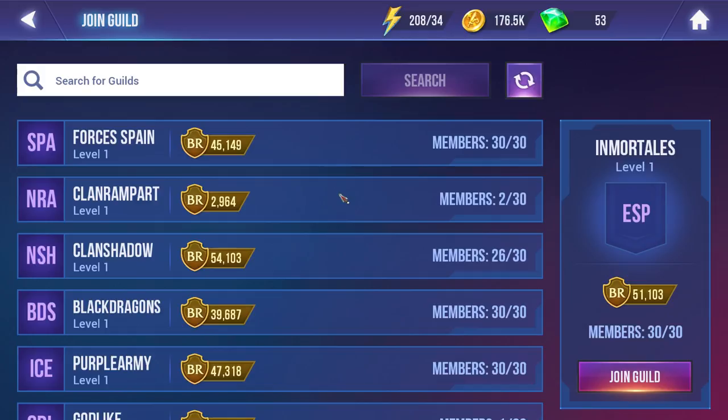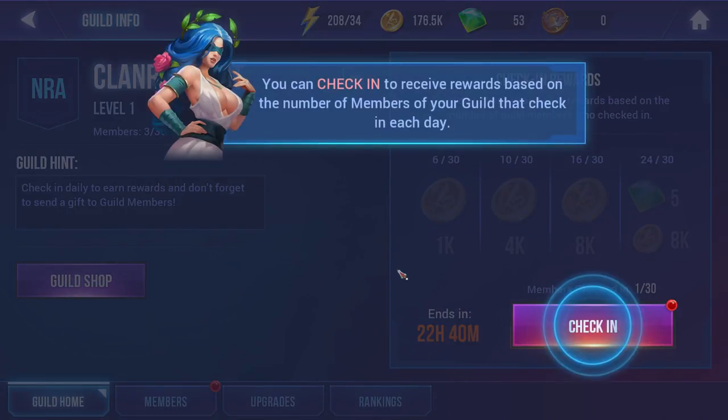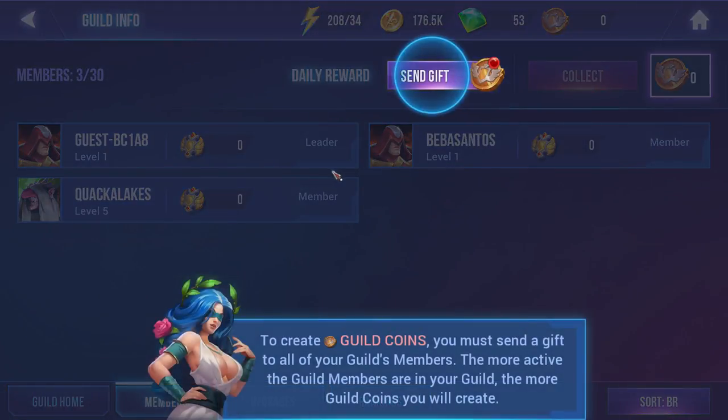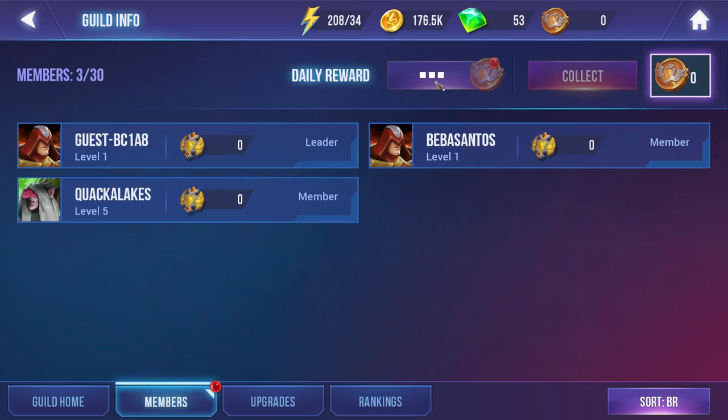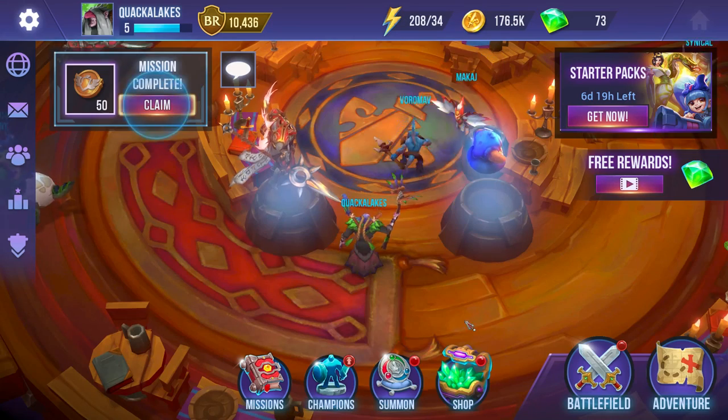Join a guild — does that count if I make my own soon? All these guilds have players — apart from this one, let's join it for like two seconds. My application's been approved! You can check in to receive rewards based on the number of members who check in each day. I'll check in for you, Clan Rampart. We have three members. To create guild coins you must send a gift to all your guild members — the more active the members, the more guild coins created.